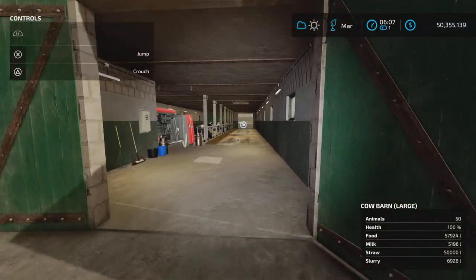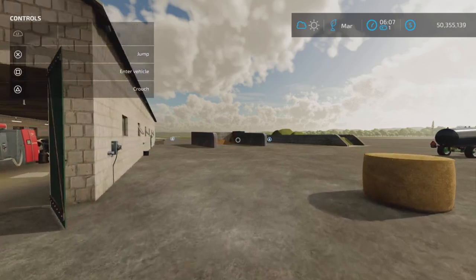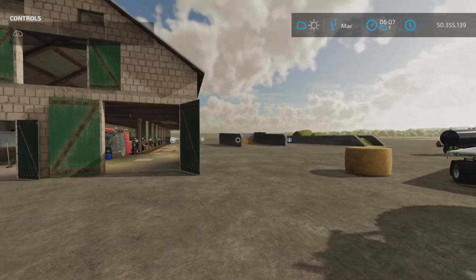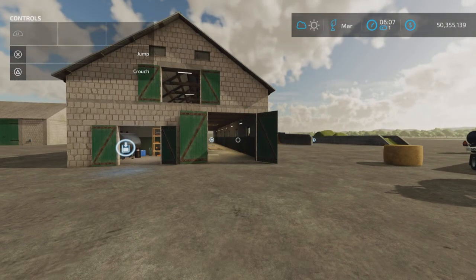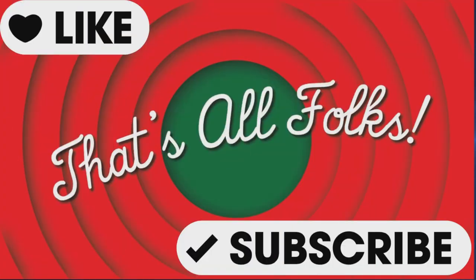That's about it. We showed milk, slurry, food going in and out, capacities, and manure being collected — all good. There you go, that's the Big White Cow Barn update, changelog 1.1.00 by Radjat G, on Farming Simulator 22. Thank you all for watching on Loony Farm Guy, and remember — it's only a game. Till next time, bye for now!